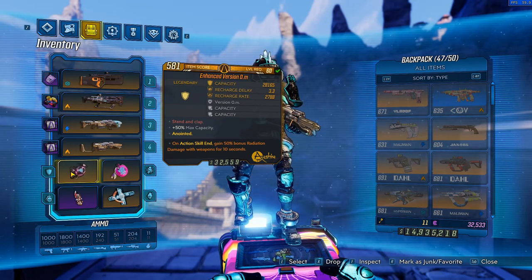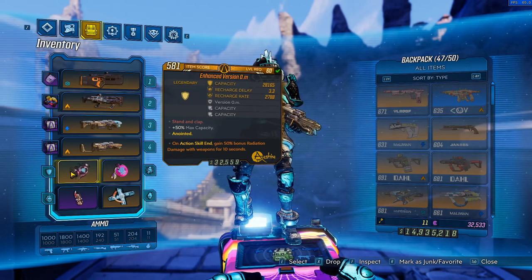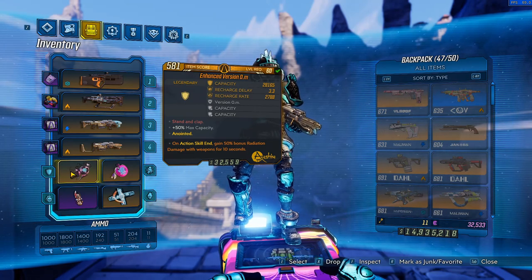The prefix for the shield doesn't really matter. I have the enhanced one which means I get extra capacity, but it can also be a Nova variant and that's alright too. The 0.M shield is an incredibly powerful amp shield and it's the shield I use for my Metal Jacket build, which worked with the Plaguebearer to deal a ridiculous amount of damage to bosses and mobs alike when paired with the right weapons.